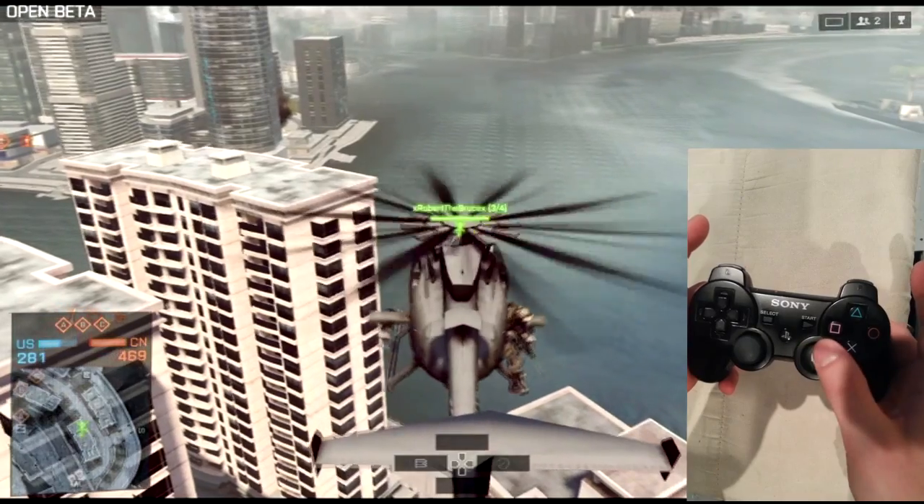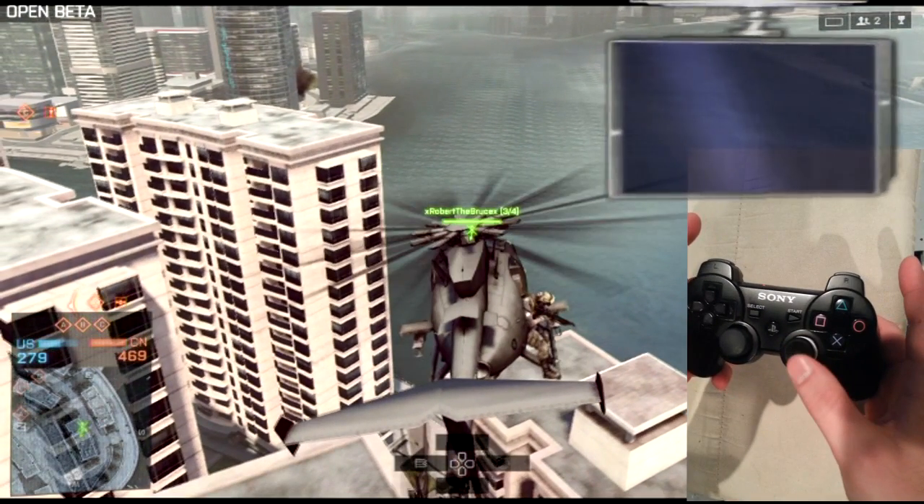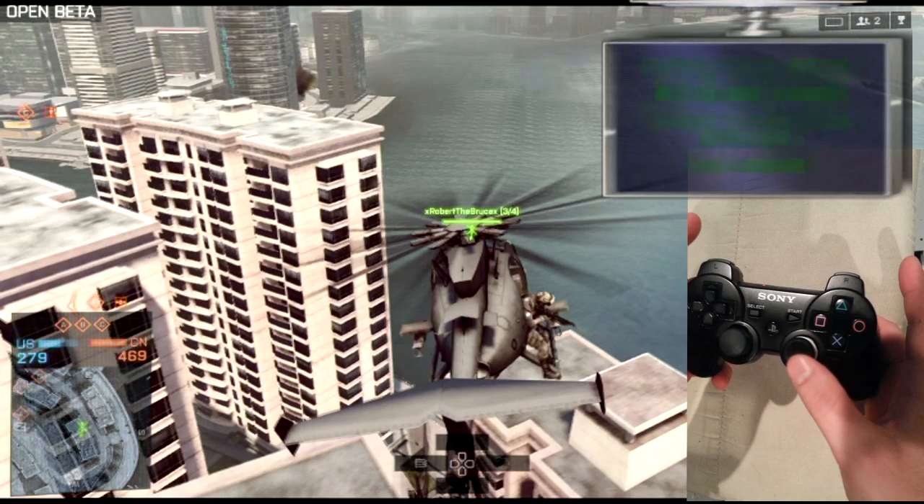The right stick controls the roll — that's where you actually kind of flip the helicopter left and right. This gets a little more dangerous; this is where people have trouble starting out. You lose altitude quickly and it's easy to crash. Use the roll with caution when you're very first starting out.